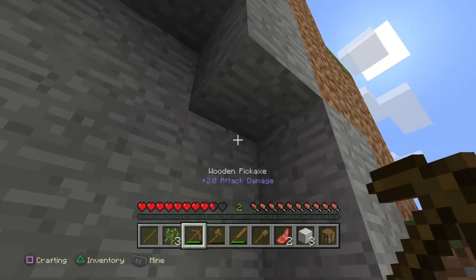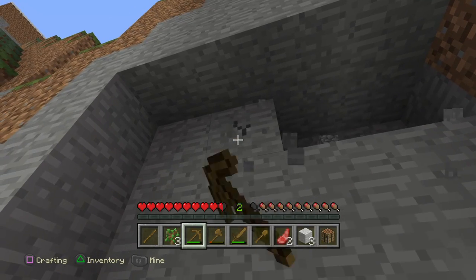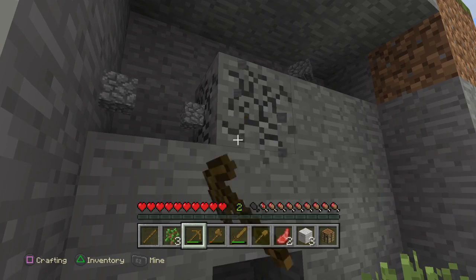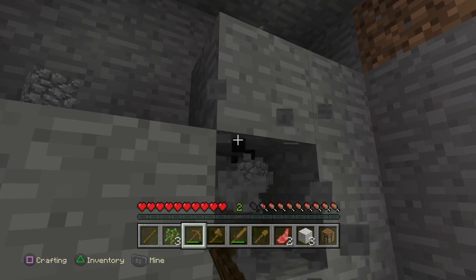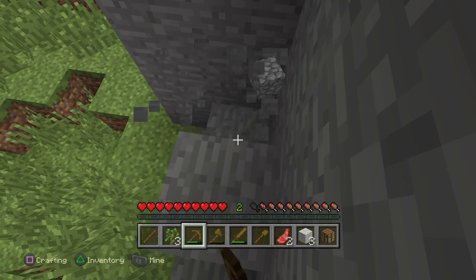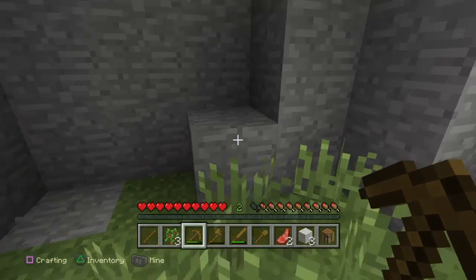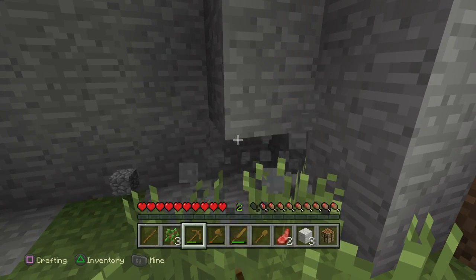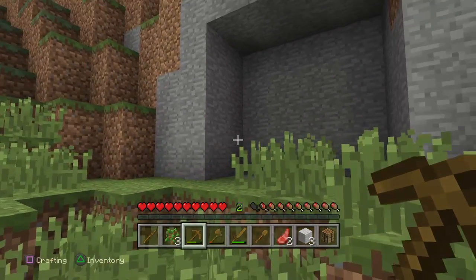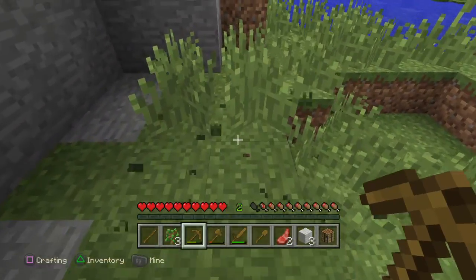Right here would be a great spot for shelter. As you can see, the sun is going down — we've got four minutes left until midnight. Keep mining until you have a good space in the mountain. You don't have to make it this big, but the bigger the better.